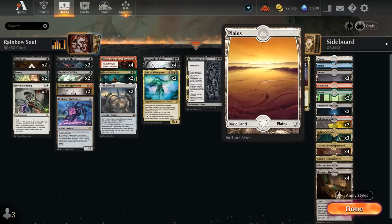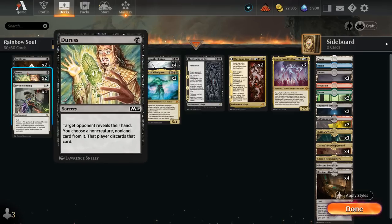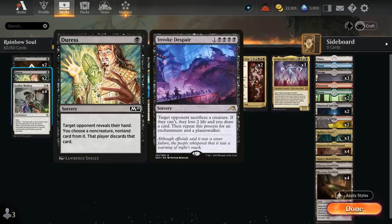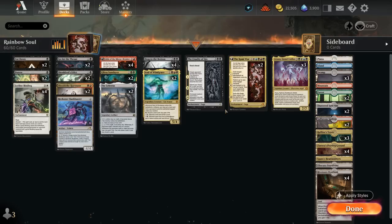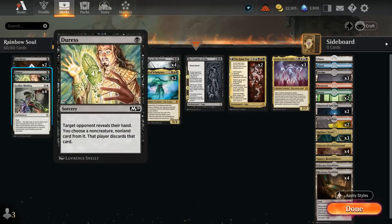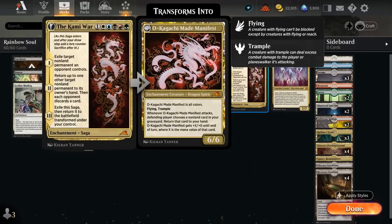We also have plenty of basic lands to search up with our fetchlands. Finally, we have two copies of Duress since we can still be vulnerable to opposing copies of Invoke Despair in mono-black or heavy black midrange decks — Duress is a cheap way to take that away. Our Fable, Leyline Binding, and Kami War are more likely to be safe, and we can also take away counterspells in control matchups to prevent opponents from countering our big payoff cards like Atraxa and Kami War.